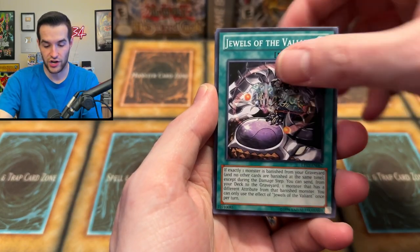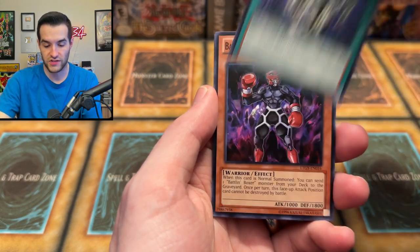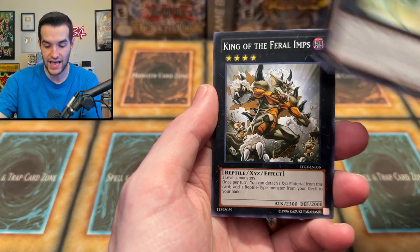Let's see what we can get. We got Glassjaw, Jewels, Sonic Warrior, the Shark, Abyss Scale, Battle of the Boxer Headgear, Number 69 Heraldry Crest, and the King of Feral Imps. So we got Number 69 — we'll take that.